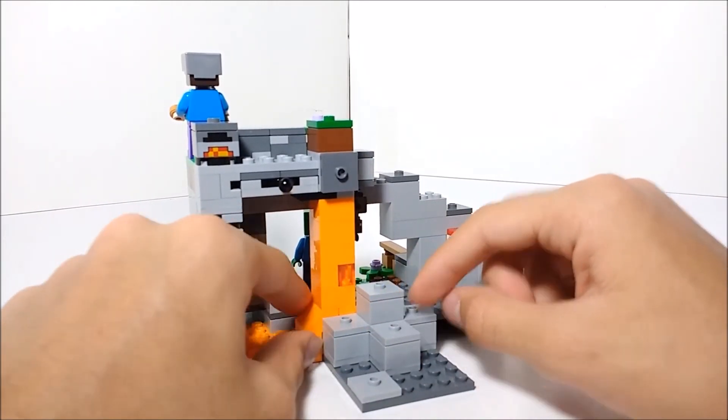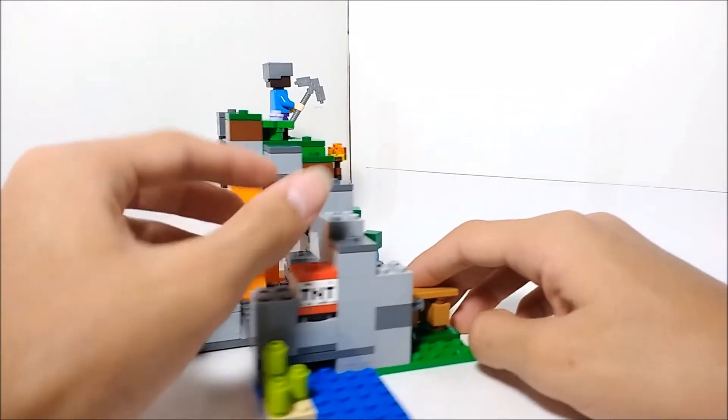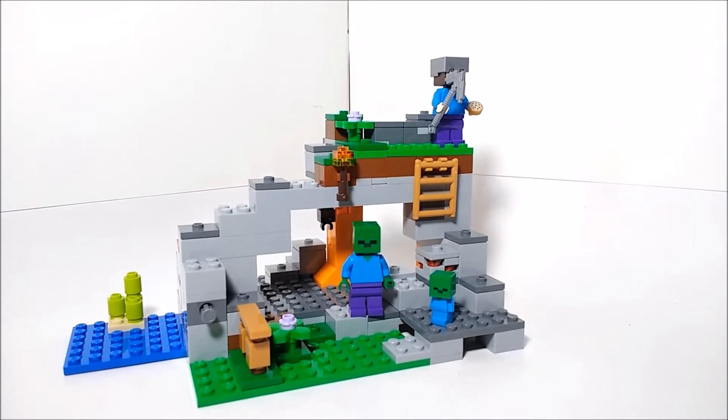Overall the look of this set is pretty well done. I like how they did the lava flowing into the lava pool, and there's some water with sugar cane, though that part keeps coming off when you try to move the set. Overall it's a very simplistic and generic set — it's similar to a lot of the other smaller cave sets, and that's probably my least favorite part about it.